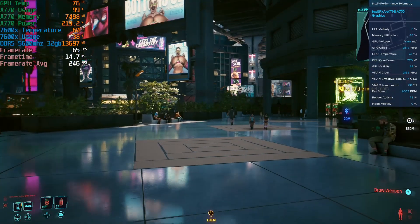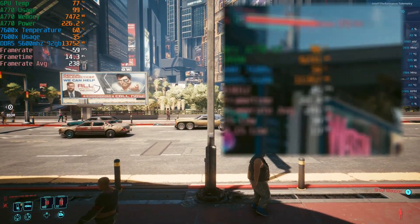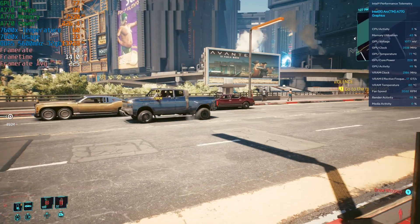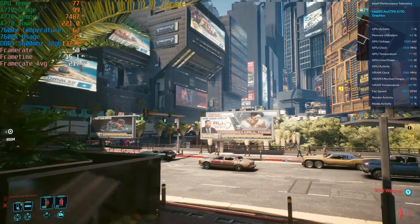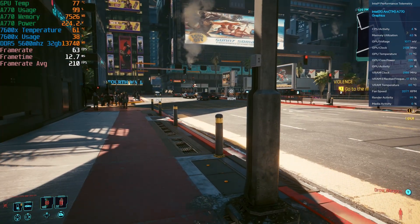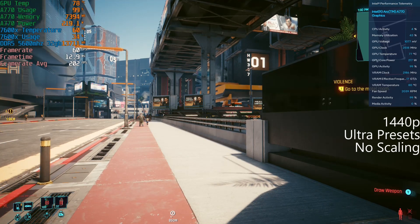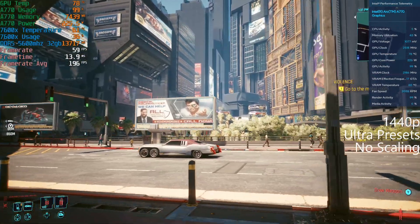However, actually booting up the game — I recorded a video of this game months ago with the Arc GPU and I was getting pretty bad performance. In a similar area, I was getting 45 FPS at 1440p Ultra with no ray tracing and no scaling. Now I'm getting 60 FPS. So either Intel secretly updated the drivers without telling anybody, or CDPR actually optimized the game for Intel. I've tested this on different rigs just to make sure it's not just my machine, and they have the same 20 to 25% improvement.